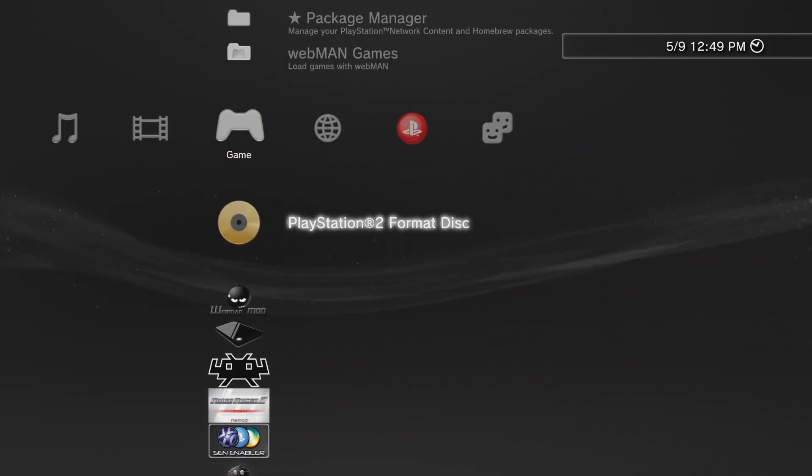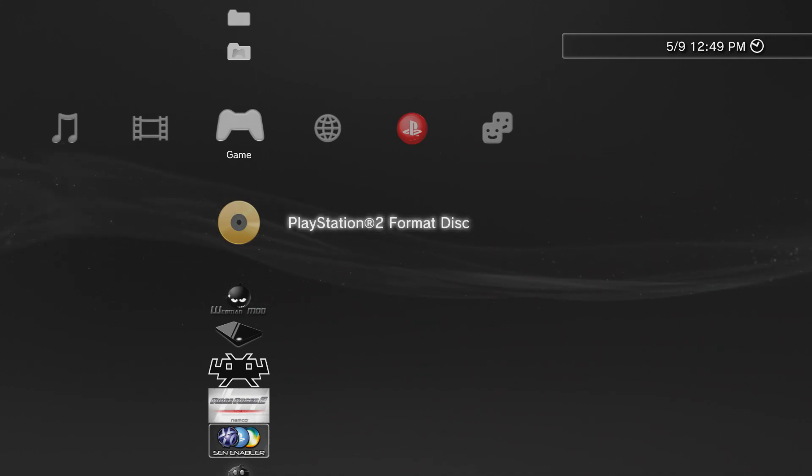Once the game has been mounted, go up to your XMB and click your PlayStation 2 format disc. It should then boot into Kingdom Hearts, or whatever game of your choice.